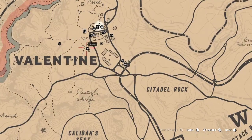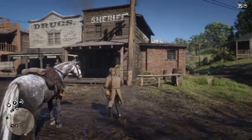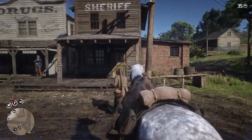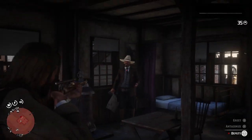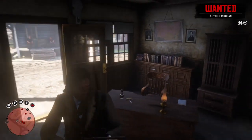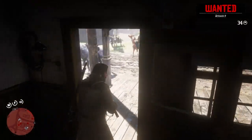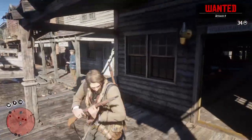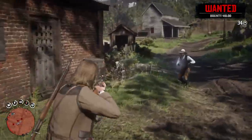I'm here at Valentine and I'm going to start a hustle in a place called Sheriff's Office. Let's head over inside the Sheriff's Office — you just need to kill the Sheriff. And already I'm wanted. You kill Sheriffs in order to raise your bounty.